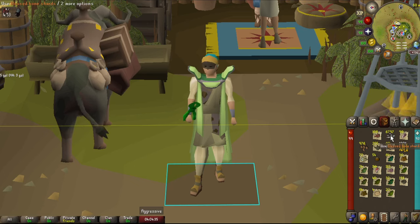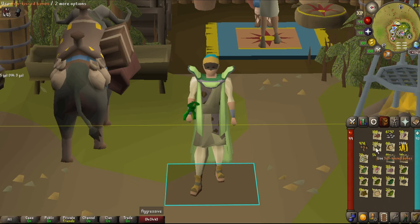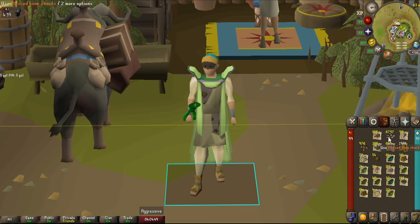I'm excited about getting these Bone Shards because they will be used for the grind. I think I need like a million of these to get a 99. Obviously we won't use these all the way, but it's pretty good. And these Sunkissed Bones — you can actually use the Chisel and create the Bone Shards. So it works out pretty well.